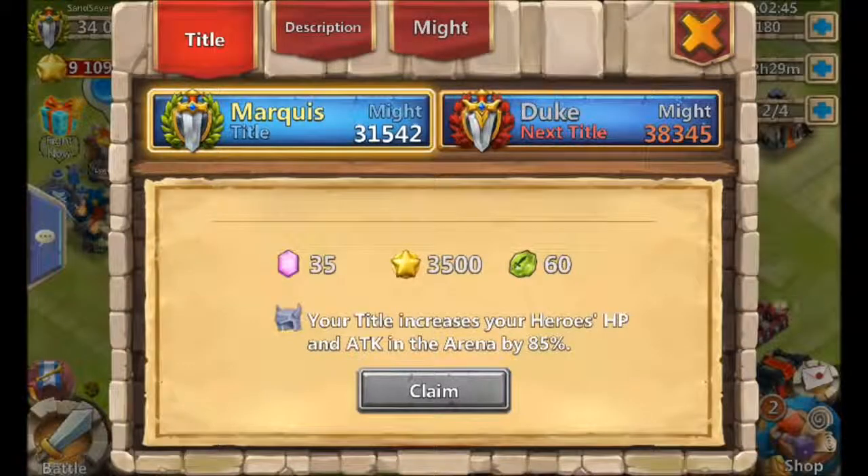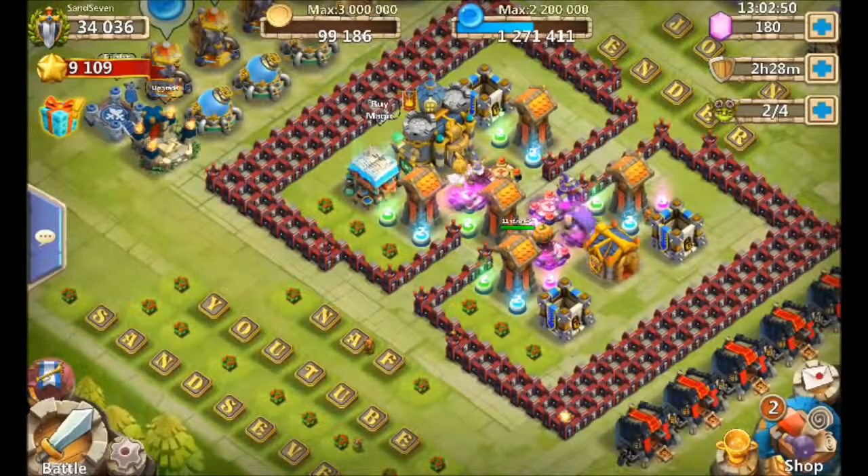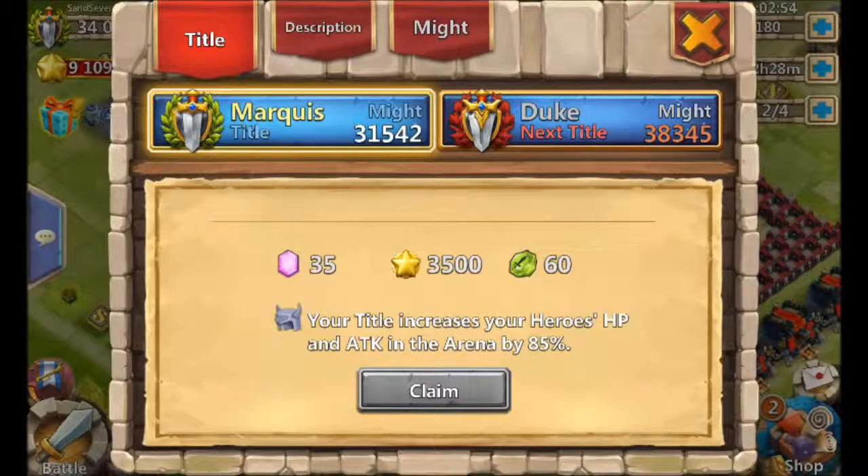Here's the real kicker — this is what it's all about: the Might rewards. Click right up top left next to where your Might is, right under your name. You'll see your title — Marquise — and you get 35 gems, 3500 honor badges, and 60 shards a day, every day, just for logging in and claiming that reward. That is monstrous.